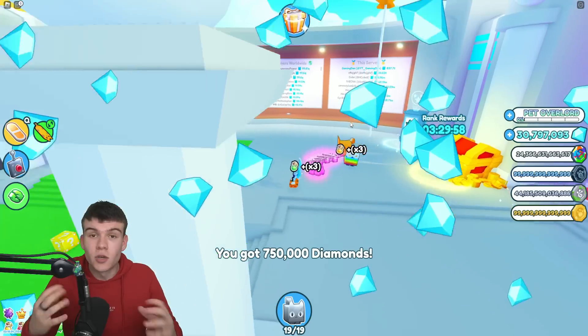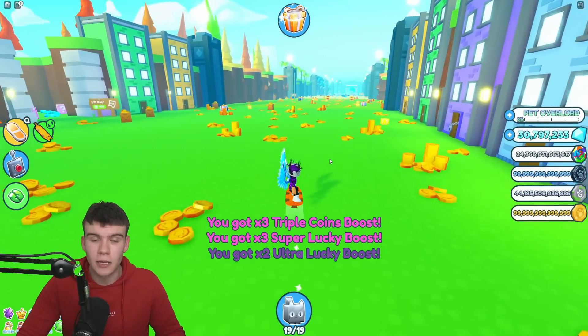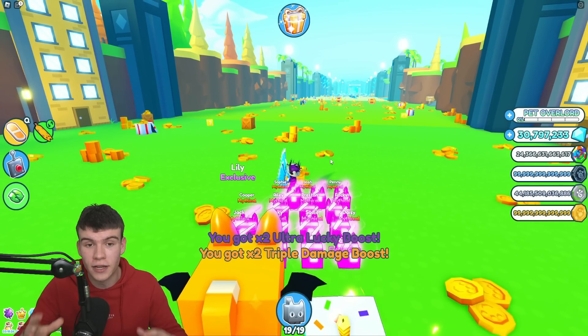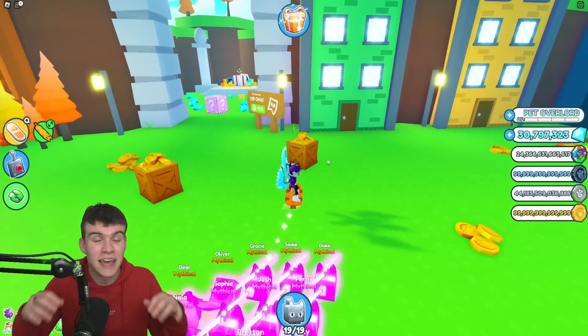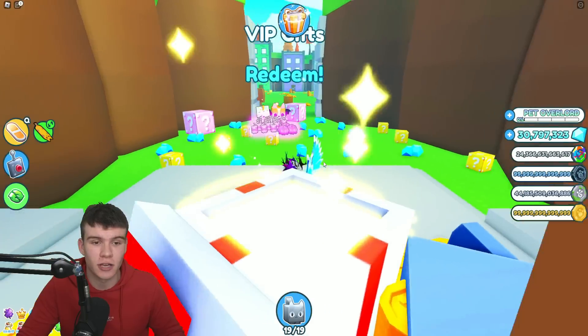In today's video I'm going to be showing you guys how to find the exclusive black lucky block in Pet Simulator X. There is actually a hidden black lucky block in the game, and I'm going to be showing you guys how to find it and what actually happens once you open up this black lucky block. It is really, really exciting, so make sure you watch right until the end because this is definitely a crazy one.